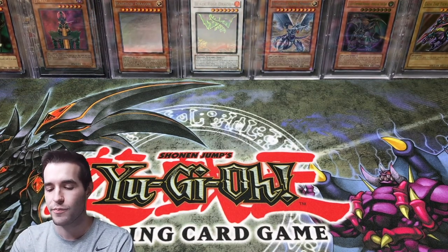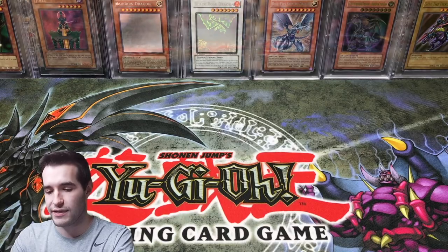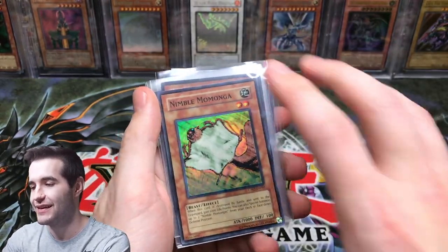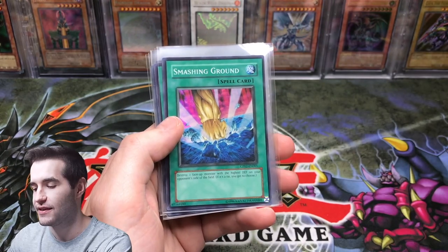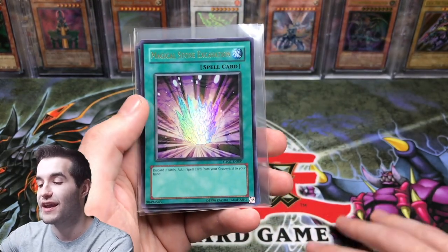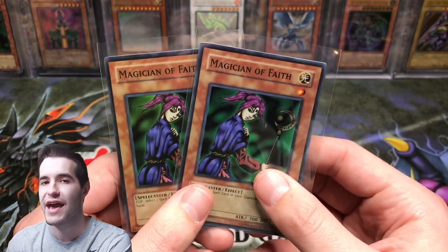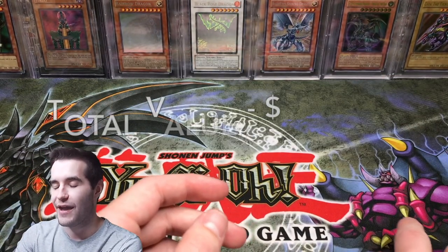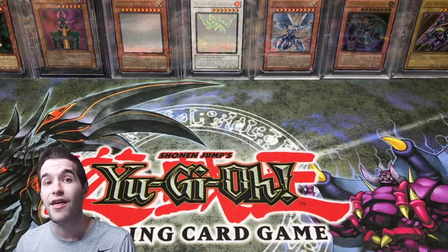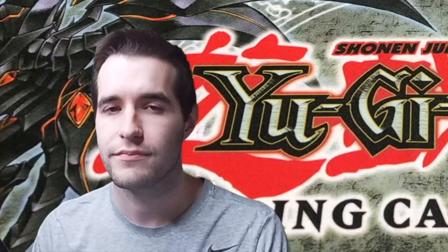That went pretty well — I think a lot more of these are gradable than last time. Maybe only two can't be graded. One of them is the Magician but that's okay, we already have a 10. We got two Thunder Dragons, two Happy Lovers at about $20 total, two Nimble Momonga super rares, two Smashing Grounds, two Pyramid Turtles, two Magical Stone Excavations — I think maybe both will get a 10 — and two Magician of Faith. One has a chance at a 10 and one goes into the goat deck. Pretty epic opening! Subscribe for future content — and if we hit 40K, thank you guys, that's insane. See you later!